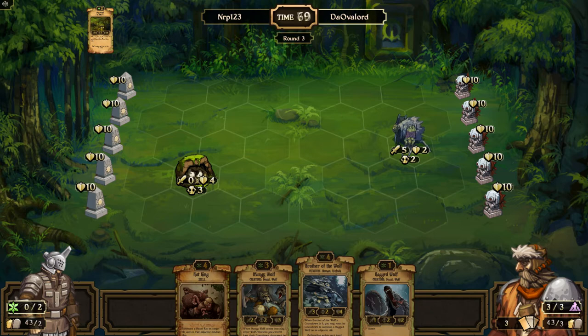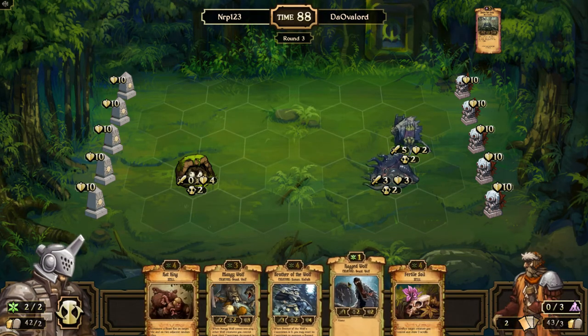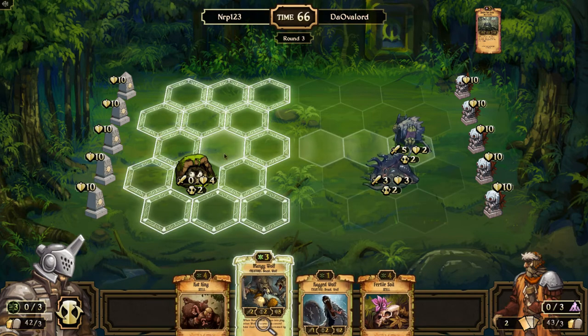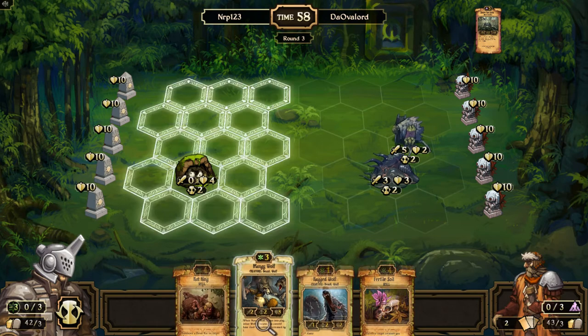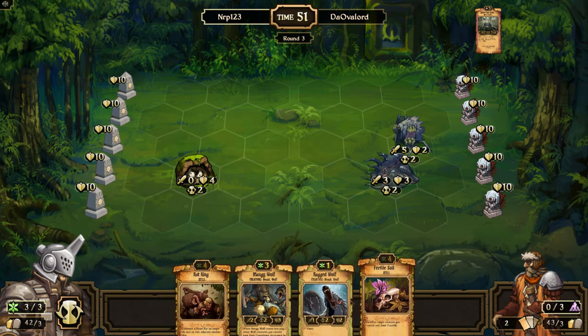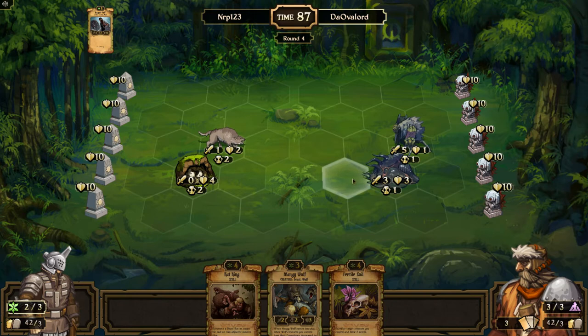He's protecting it with Rot Eater — okay, we're not actually protecting it. Let's see if we can draw Ragged Wolf, that'd be awesome. I'm not going to sacrifice scrolls — too risky. I'll go ahead and sacrifice the Brother of the Wolf and play a Mangy Wolf. I almost think I should play this Ragged Wolf — upon his own it's really a two-two-three instead of a one-two-two and deals one damage to you. I'm actually gonna do that. Maybe a little bit of questionable play, but there's a chance Dog Overlord doesn't protect this.